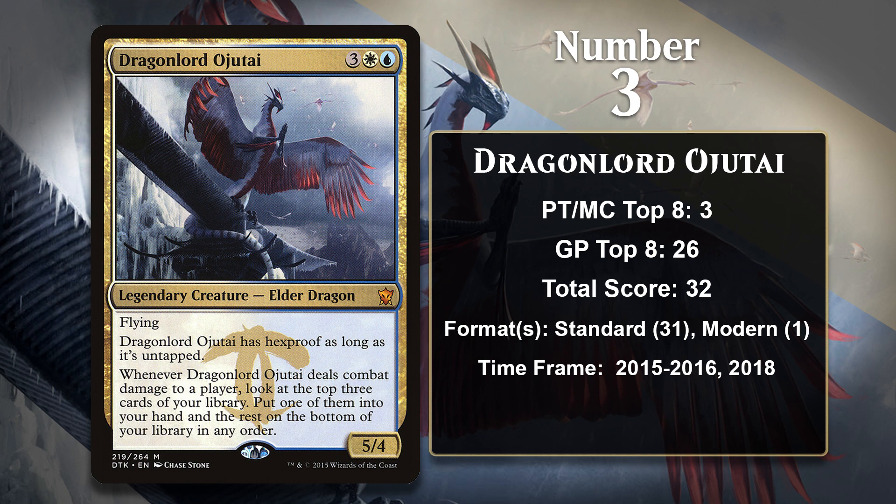At number 3, it is Dragonlord Ojutai, our third consecutive Tarkir Elder Dragon. Ojutai brings the usual impressive stats and a powerful combat damage trigger that lets you draw the best card of the top 3 cards in your library. The fact that Ojutai is hexproof as long as it remains untapped is no joke either, as it makes it very difficult to deal with before it draws its controller at least one card. Ojutai is a great card for control decks, since it can represent a 4-turn clock for your opponent while allowing you to draw into more cards that can help you protect Ojutai or get your opponent's creatures out of the way. Ojutai was mostly played in various control decks in Standard, including those with a Dragon sub-theme, as well as more traditional Esper and Jeskai control decks. Ojutai also has a single point from a Modern blue-white control deck.